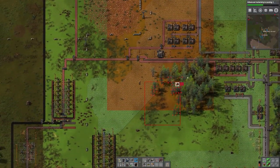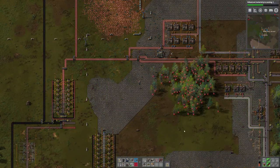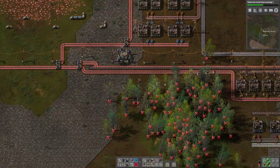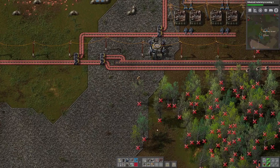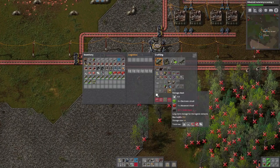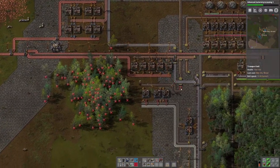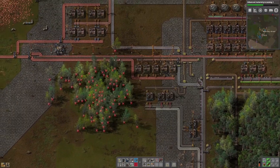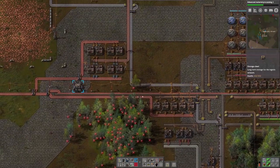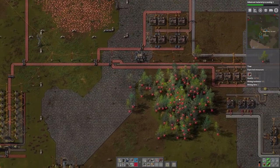I'm going to clear this whole forest. Beautiful — robots are clearing that forest for us. That's been bugging us the whole game, this big chunk of trees in the middle of our base. Oh, it needs a storage chest. There we go, it's clearing that for me.